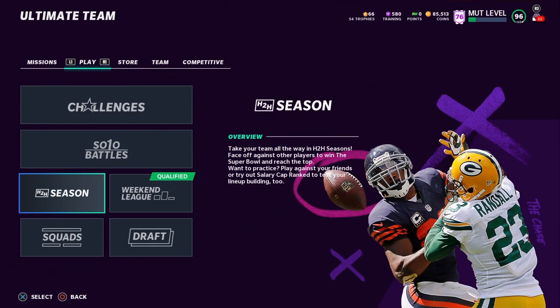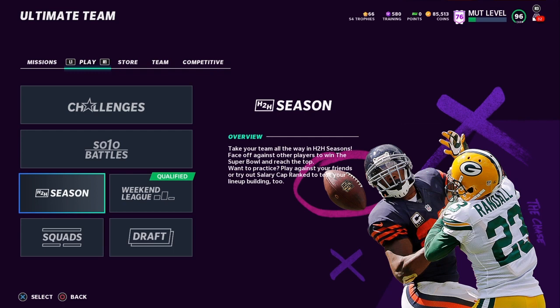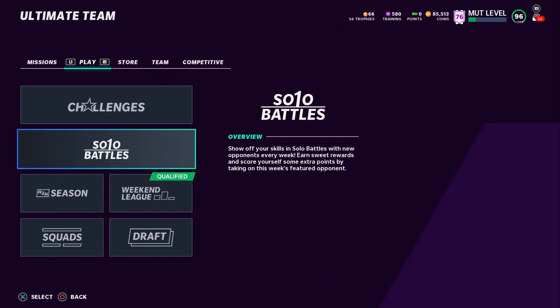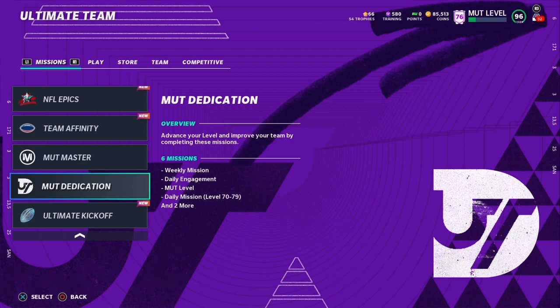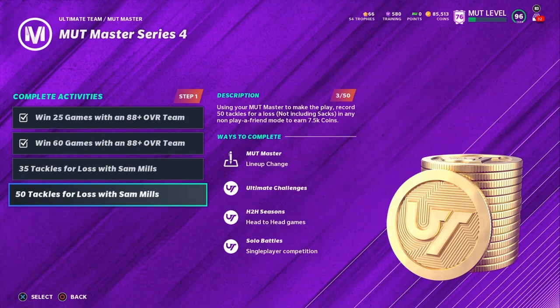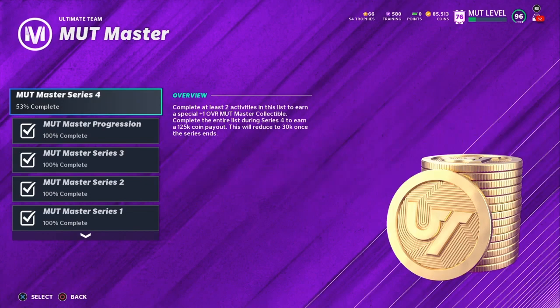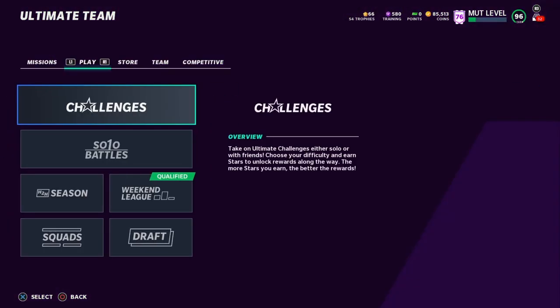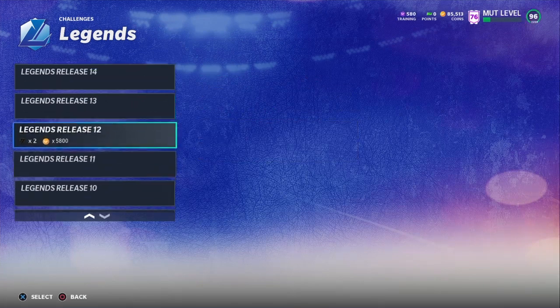Some things to refresh on: make sure you're doing your 500,000 coins per week criteria — basically play two head-to-head seasons per week and play your weekend games. Also make sure you are leveling up; I made an XP video as my last video, I'll link it in the description. Make sure you're getting your MUT Master stuff done as well — you get an extra 100,000 coins at the end of the series if you complete those four challenges, plus a Sam Mills upgrade. And if you're okay playing the CPU, go ahead and play the Legend Challenges to get your power-up cards.